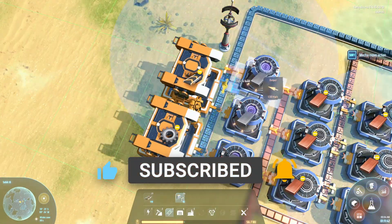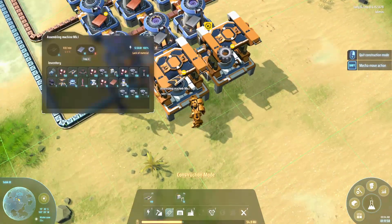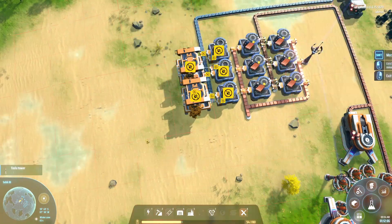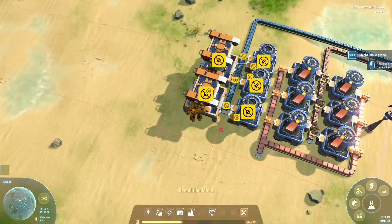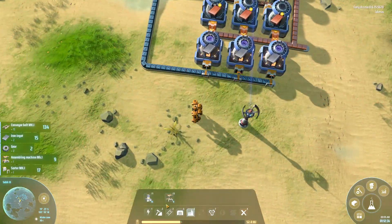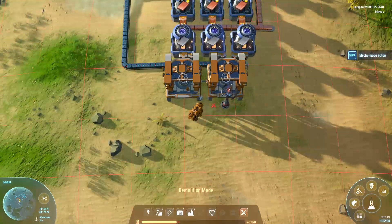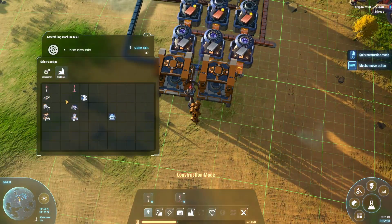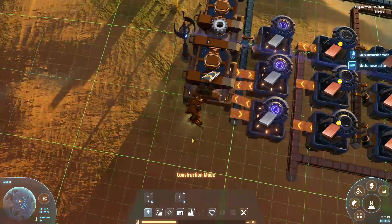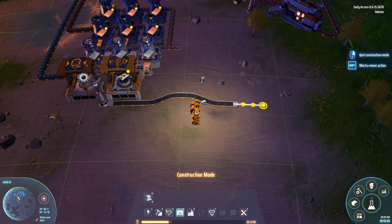Starting out just mining copper ore and iron ore — classic standard start, nothing really else to say about that. The copper ore I've just converted all of it into copper ingots because I don't think there's actually anything else you can do with copper ore at the start. So we've got a full belt of copper ingots ready to go anywhere in the factory that we need it, and we do need to use conveyor belts for that, and I realized pretty quickly it's going to take a ton.